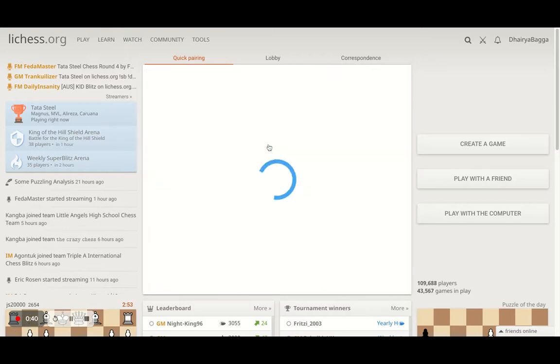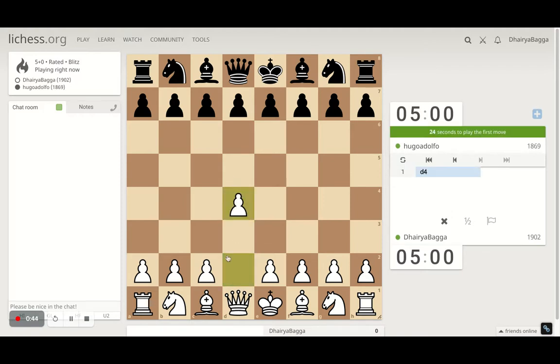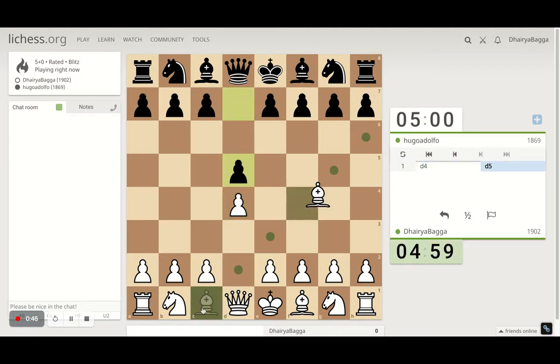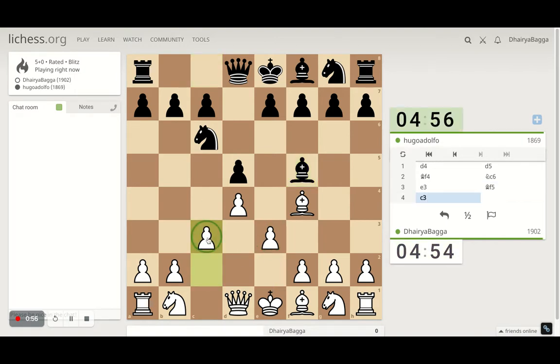I'll play the 5-minute blitz. Got the white pieces here. I'll play the London System setup — starts with d4, bishop on f4, pawn to e3. Just trying to take out the bishop first before closing its diagonal by playing e3. Play pawn forward c3 here, preventing the knight from coming over to b4.